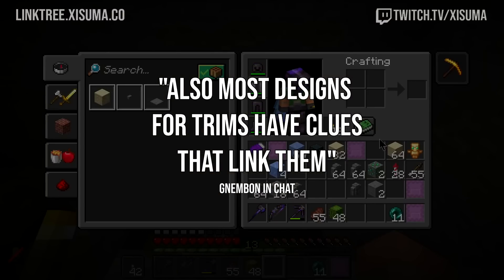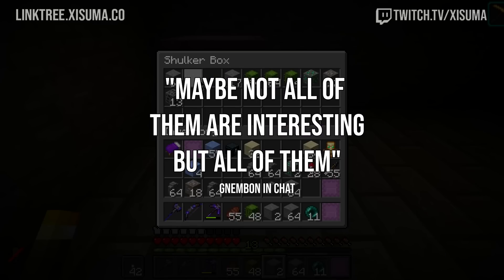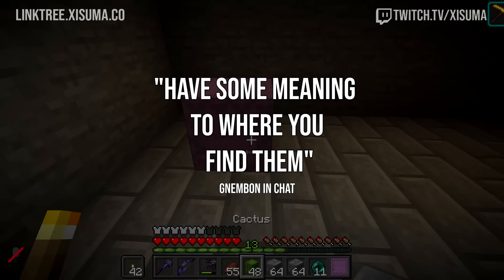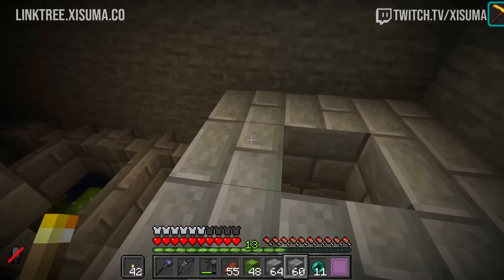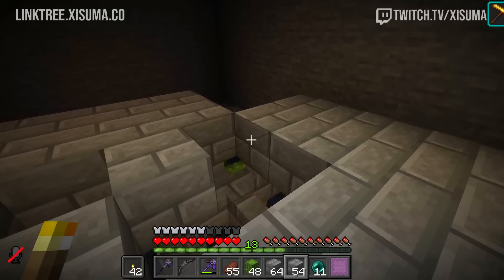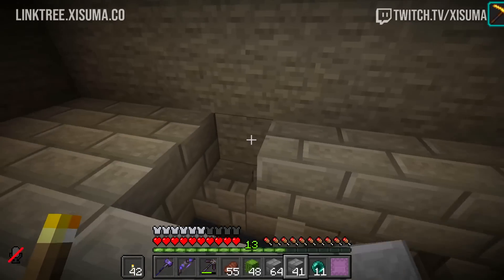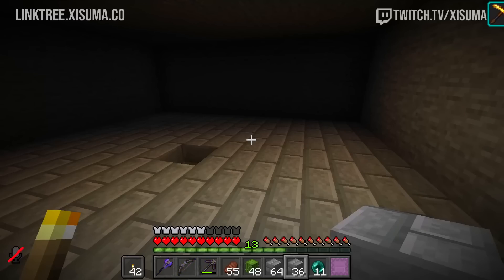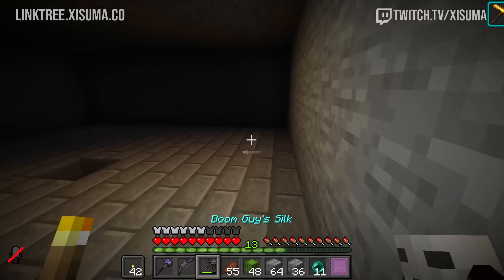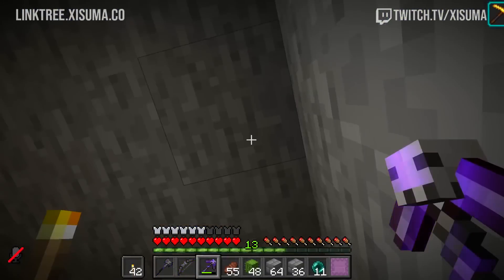Nembom says most trim designs have clues that link them to the structure they are found in — all of them have some meaning to where you find them. I totally picked up on that — like the vex design for the mansion, and you can see the desert temple pattern come through. The sniffer's pretty cool. I don't have too many strong thoughts on it really — it's a big cool mob and you'll go on a little adventure with it to find some seeds.